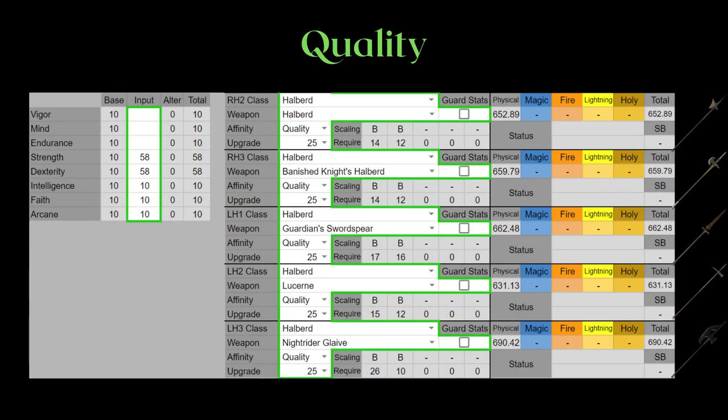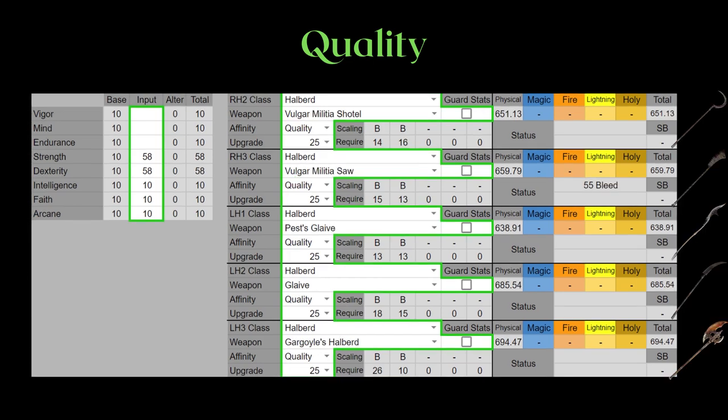For endgame PvE, Quality is great because it's often the highest scaling pure physical damage infusion when you can dump over 80 points into both Strength and Dexterity. But there are no surprises at meta PvP level — this infusion is just bad at meta PvP levels, as it gives you less AR for the amount of stats you invest versus Heavy or Keen.